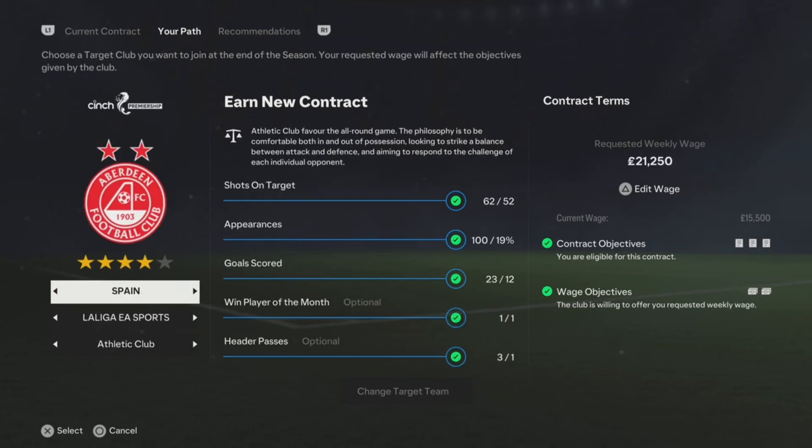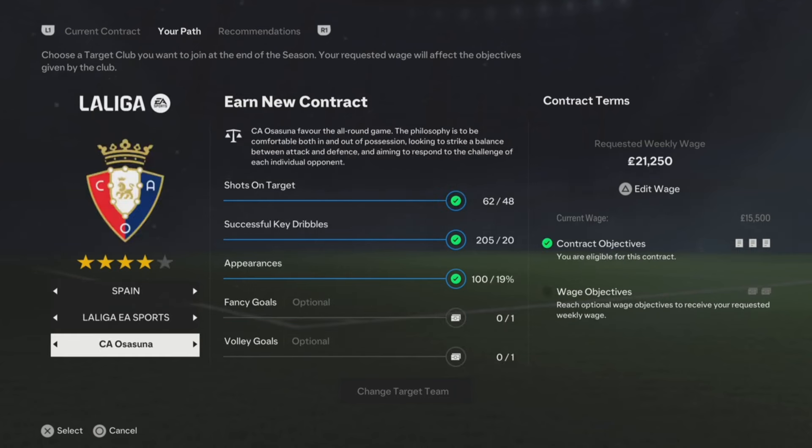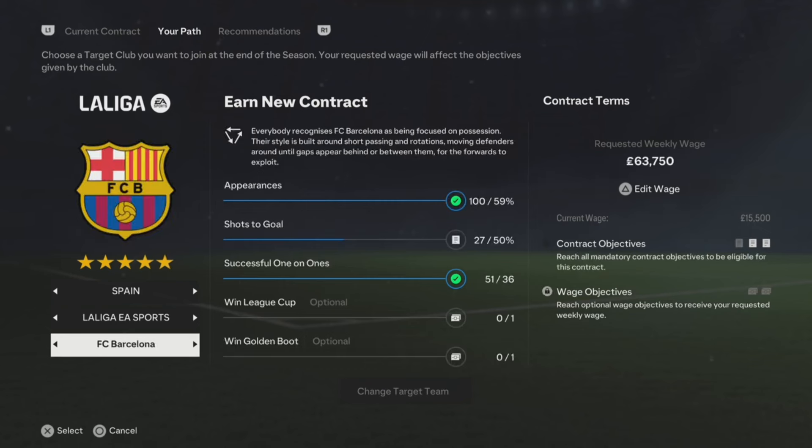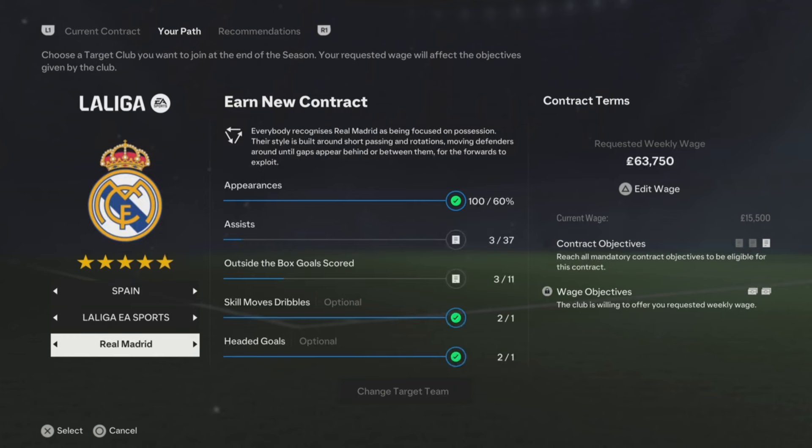Let's have a look at Barcelona and Real Madrid. What you do is click the team you want to play for — it will come up showing Your Path. At the end of the season, come back here and see if you're able to join that club if you've completed all the objectives, then you just sign a contract. It's as simple as that.